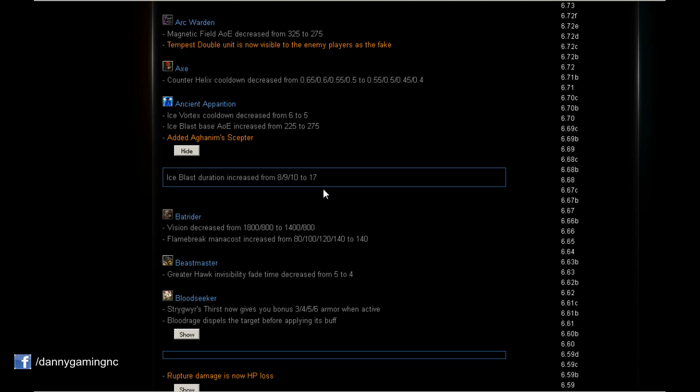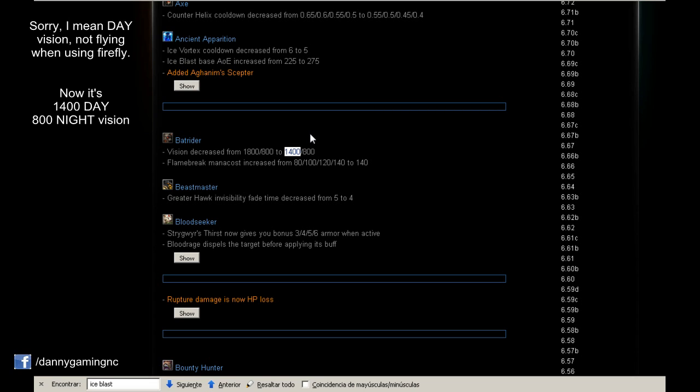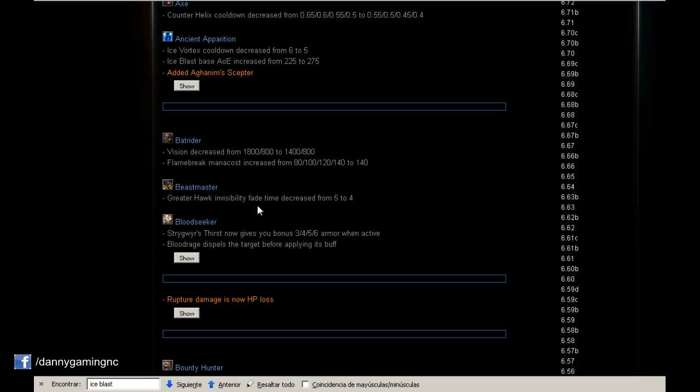Batrider gets a nerf: vision decreased from 1800 to 1400. I'm guessing this is the flying vision when we use Firefly, and I agree with this because it was too much vision before — it was an insane amount. Also, Flame Break mana cost is increased to 140.